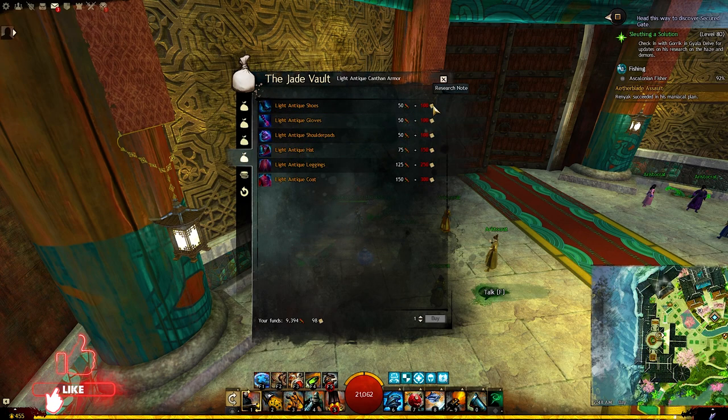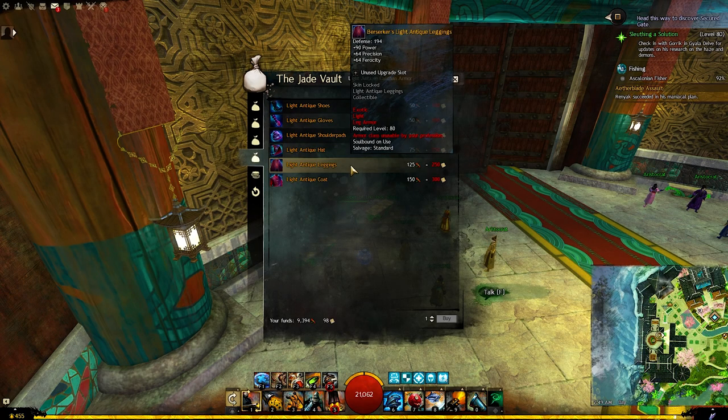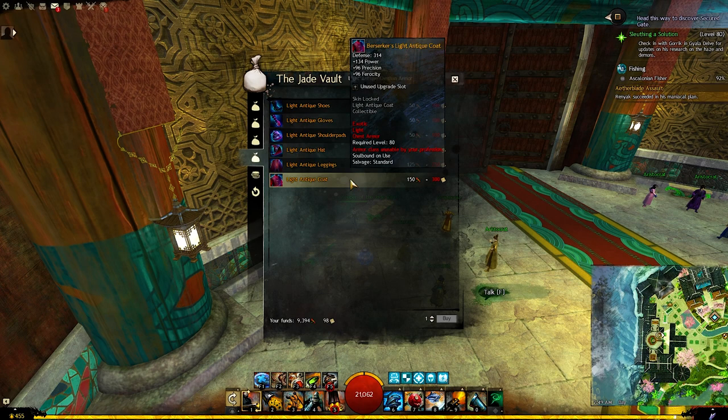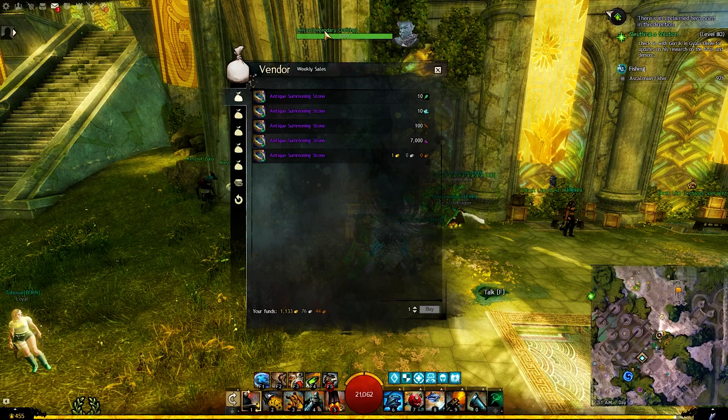From the other three tabs we can buy antique armor that costs some imperial favor and research notes. The armor can be sold on the trading post for profit, and based on current prices the average profit is about 1 gold and 30 silver per item. The only exceptions are the leggings and coat, as you will make less profit from them since they cost more imperial favor and research notes. These numbers apply to all armor in all weights across industry tabs.